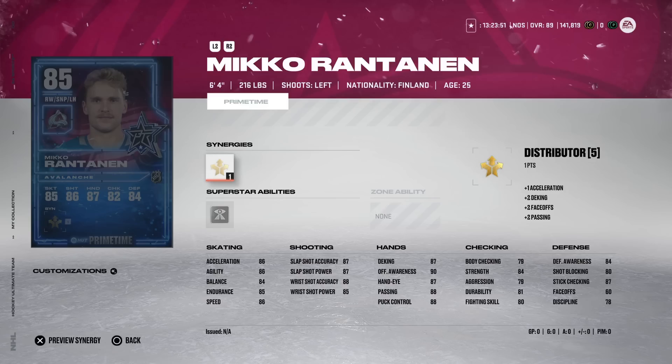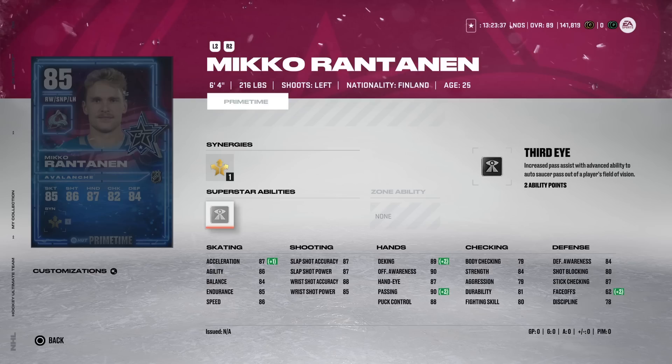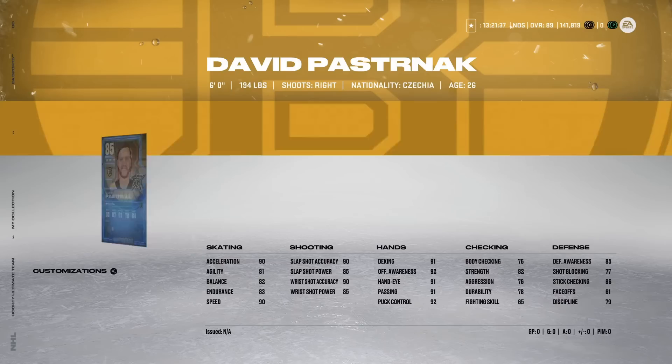Miko Rantanen gets a Prime Time for his four-assist night against the Chicago Blackhawks. He has Distributor, which bumps his acceleration a little. His shot is in the high 80s and hand stats are all around 90 — essentially the left-wing version of Leon Draisaitl, which isn't bad. The one knock is he's only 86 speed, so he won't create separation. He might be a little expensive too given he's a popular 85 overall. I usually prioritize speed on the wing early on, but at six-foot-four, 216 pounds, that'll play.